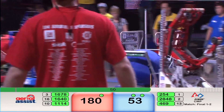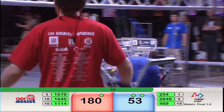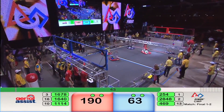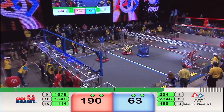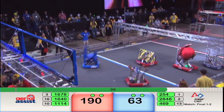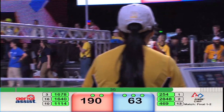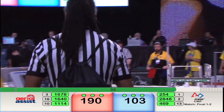469 tries to get a Blue Alliance game ball up and over the truss. Symbotics right on their tail, giving them a hard time. They make it over. Human player deposits the ball inside the Cheesy Poofs robot — the robot is there, it shoots and scores!